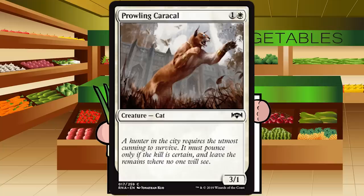Prowling Caracal is one and a white for a creature — Cat at common. It's a 3/1, a vanilla two-drop blade. I love 3/1s for two in white — Raptor Companion, Aresco Swift Blade — they're not great but they're my jam. It's a very low pick. They die to everything, but if they live and attack, they do a lot of damage fast. C for Prowling Caracal — always happy to see a 3/1 for two.